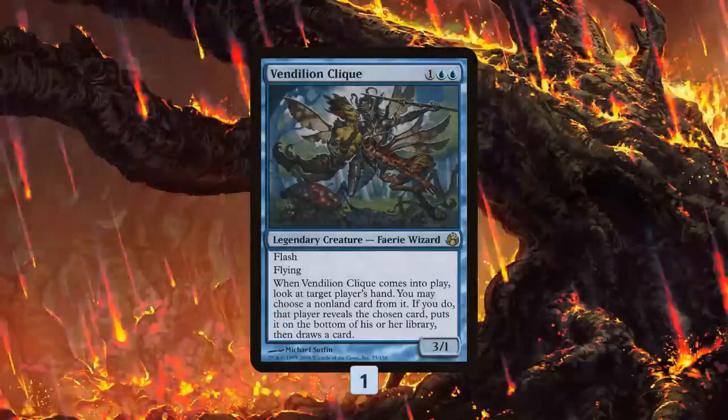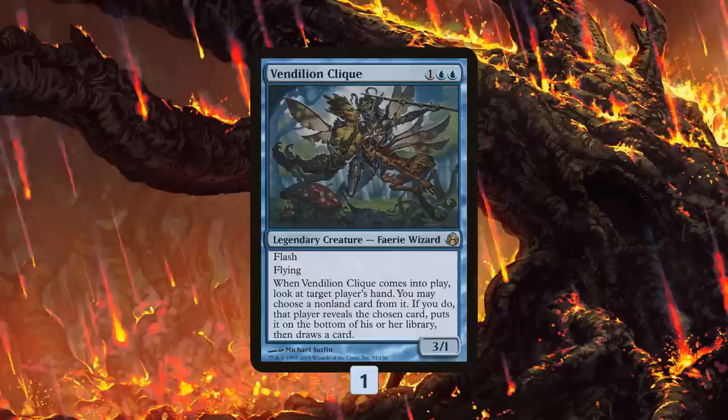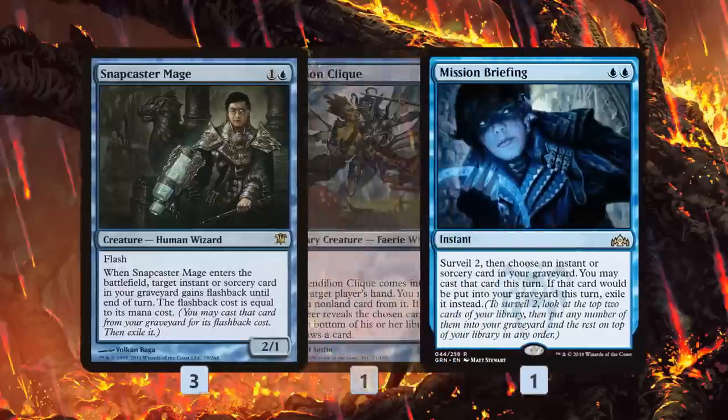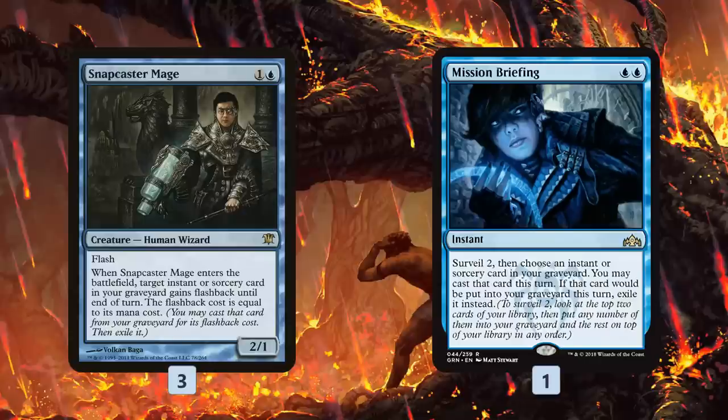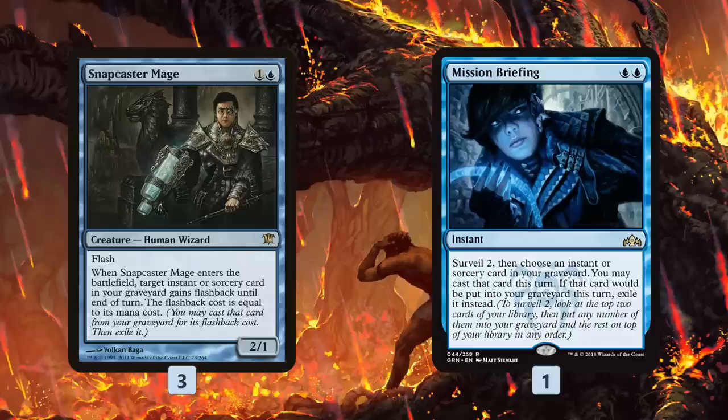The rest of the deck has a couple more creatures. Vendilion Clique is a one-of to make sure the coast is clear for our Crackling Drake plan — ensuring our opponent doesn't have an instant-speed removal spell like Path to Exile to kill our Drake, and it's also good against combo. Snapcaster Mage joins Mission Briefing as ways to reuse spells from our graveyard. These cards are great because our deck is overloaded with spells, and when Snapcaster lets us reuse a spell, it goes to exile, still pumping our Drake.